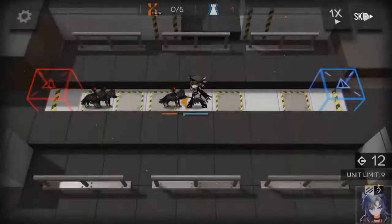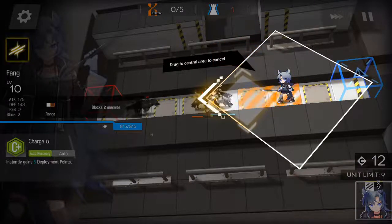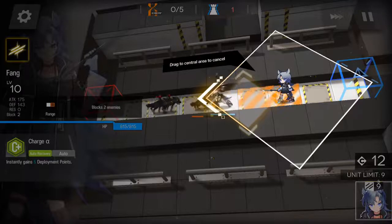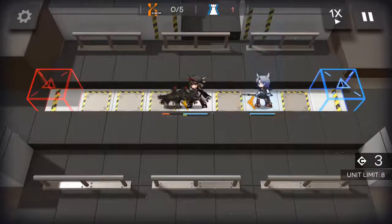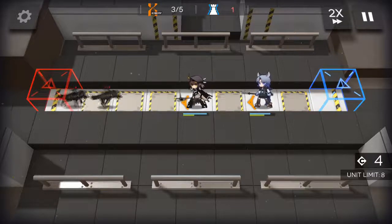Let's deploy Fang. With two enemies, her ability instantly gains six deployment points. That's nice. Two more enemies coming.